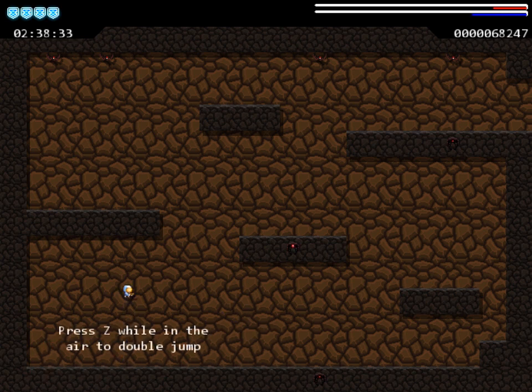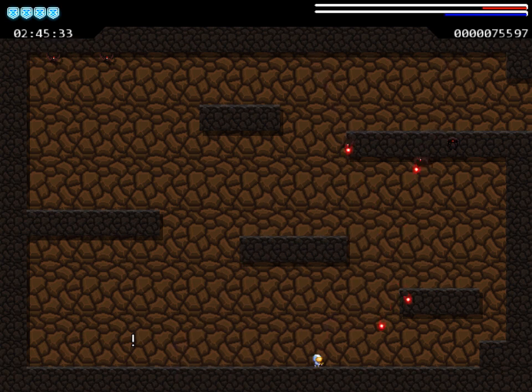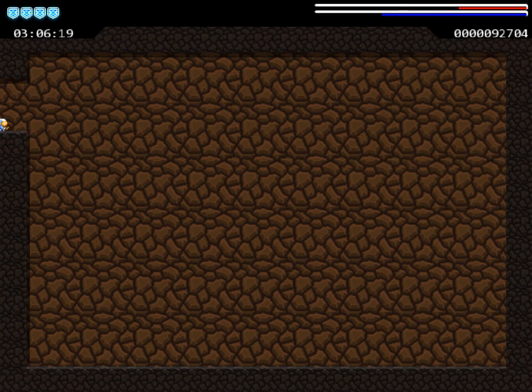We've got a double jump. We get an ability, a new ability, every time we finish a level. Our stats, our lives, and our weapon power carries over into each level. So the more lives I'm able to conserve and the more weapon power I'm able to get now will benefit me once I reach the end of the game.